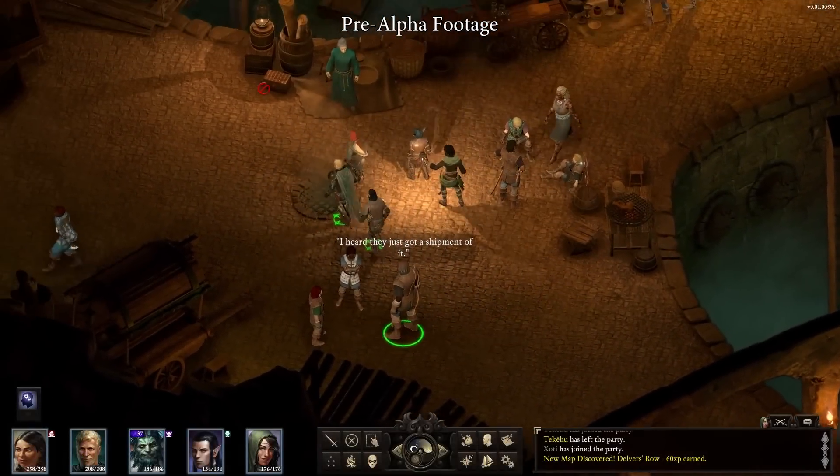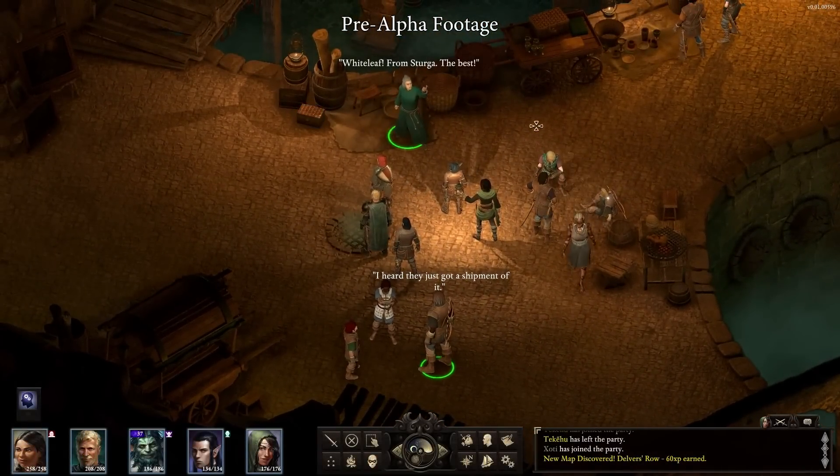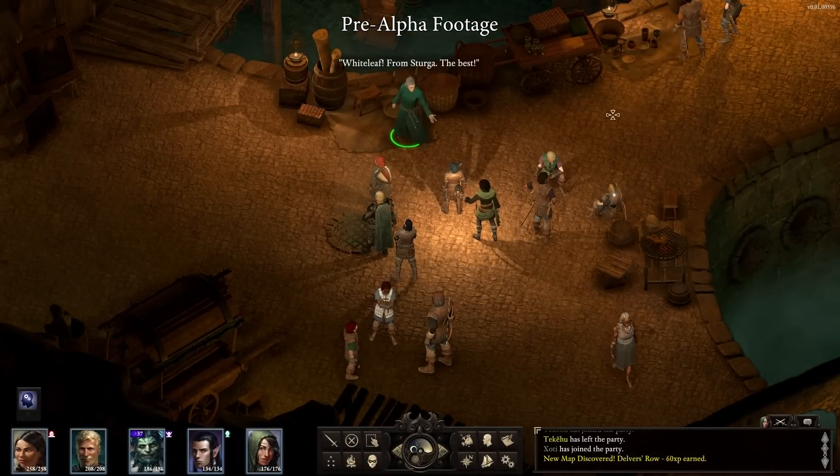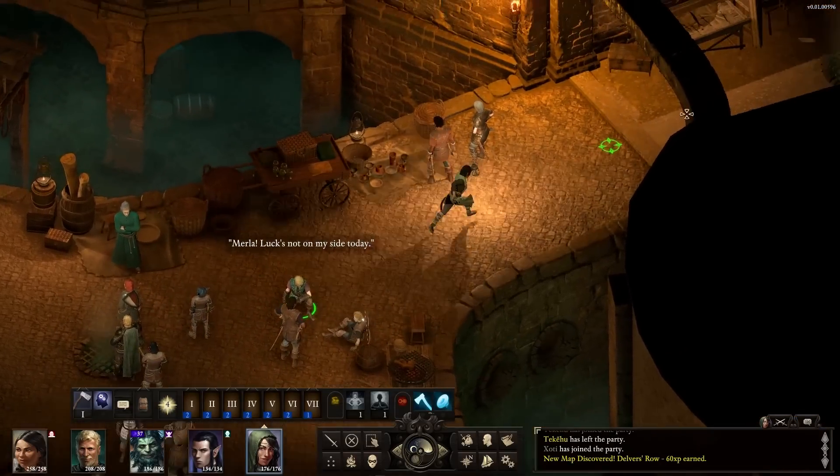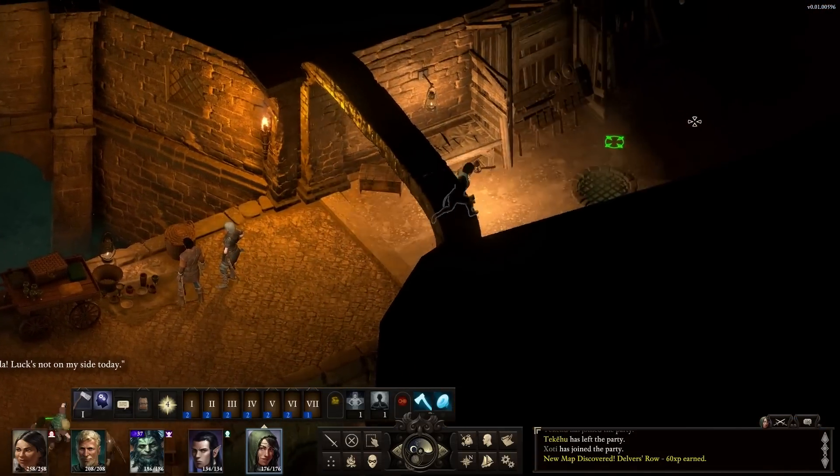And of course, the city has its hidden underbelly, the Gullet. Within this underworld, crime and poverty rule, and you'll never know if that shadow in the alley will offer a helping hand or a dagger in the back.